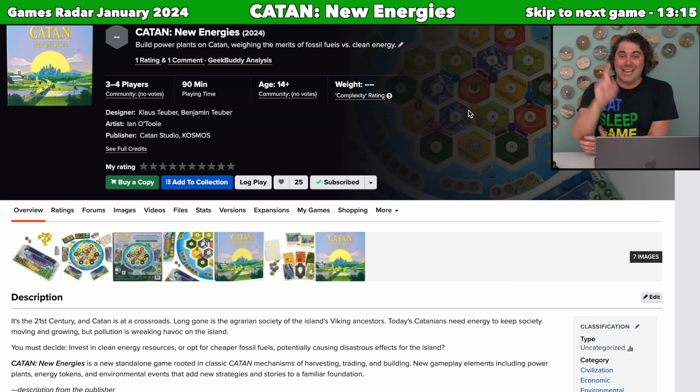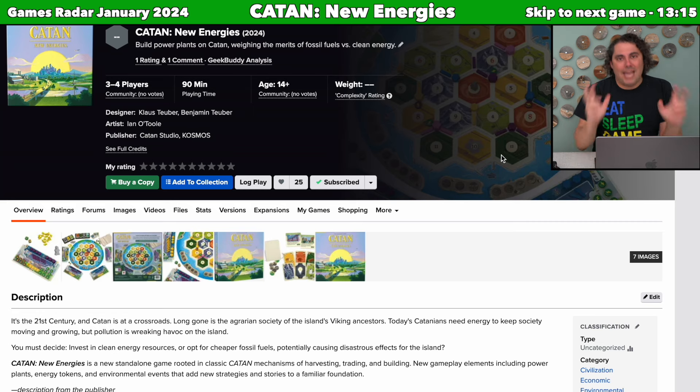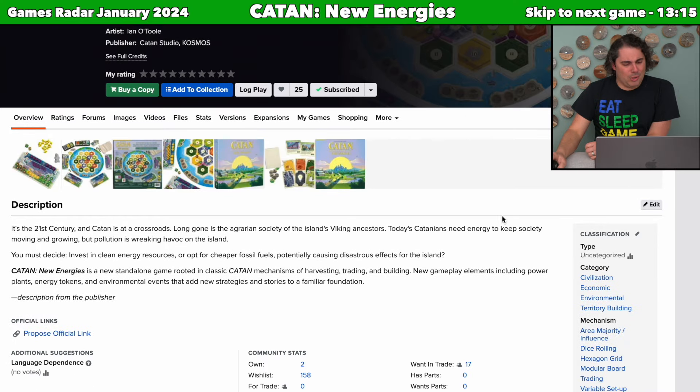Next up is Catan New Energies — a 2024 release. It says: build power plants on Catan, weighing the merits of fossil fuels versus clean energy. Settlers of Catan was my gateway game into board games back in 2008. I have a big soft spot for it and played it dozens of times, though barely over the last 12 years. Now this comes along and makes me pretty intrigued. It's set in the 21st century where Catan is at a crossroads — long gone is the agrarian society, and today's Catanians need energy, but pollution is wreaking havoc on the island.